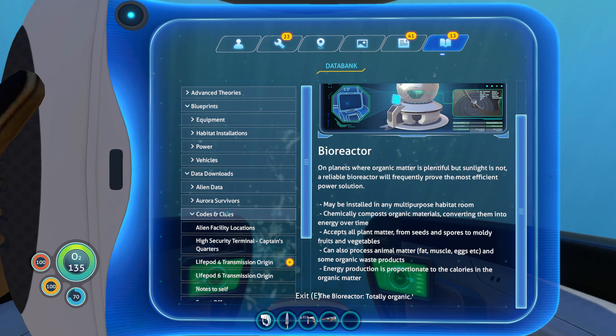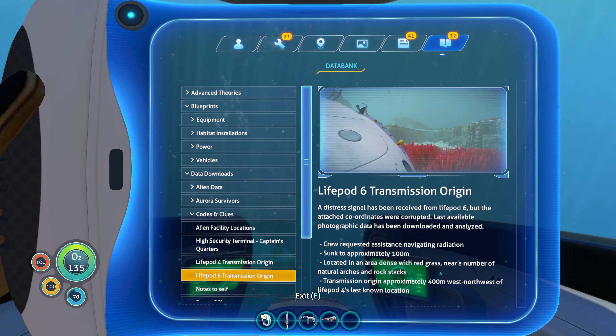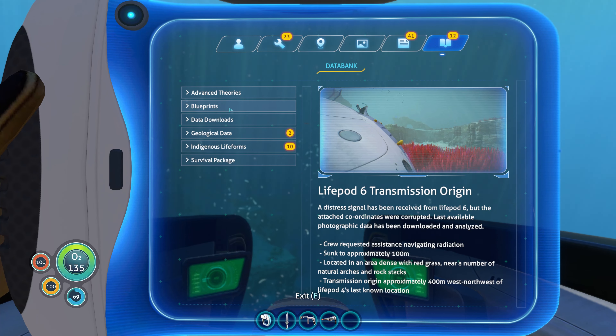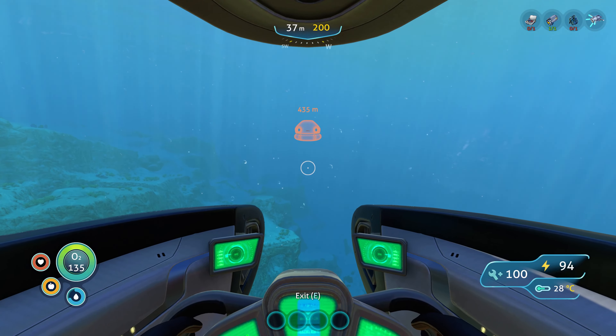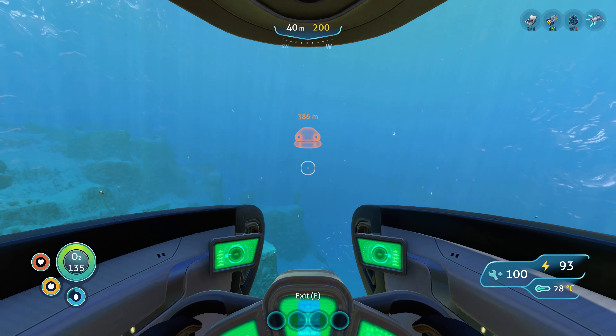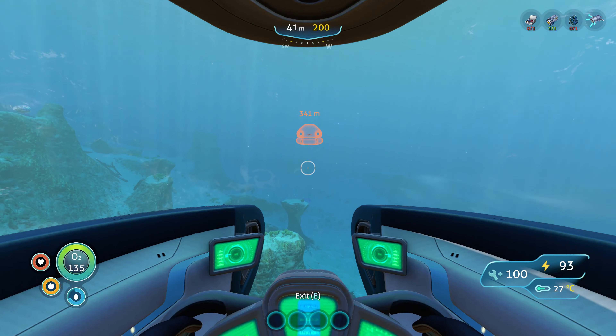And then what was this — codes and clues? Was this for transmission origin, right? So we found that. It was Lifepod 6 that we haven't found yet, and it's 100 meters, dense red grass, 400 meters west-northwest of Lifepod 4's last location. Okay, we didn't check that one out yet. So I'm also getting the impression that I should probably build some of those decoys. I think I got lucky with that Leviathan last time.